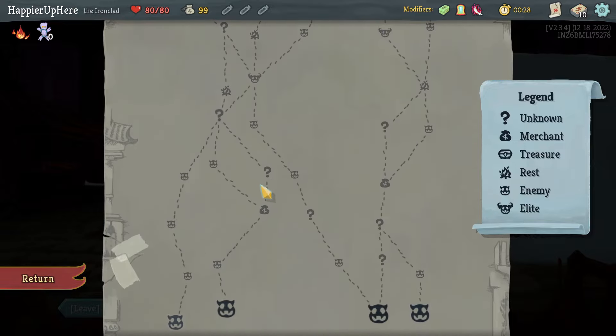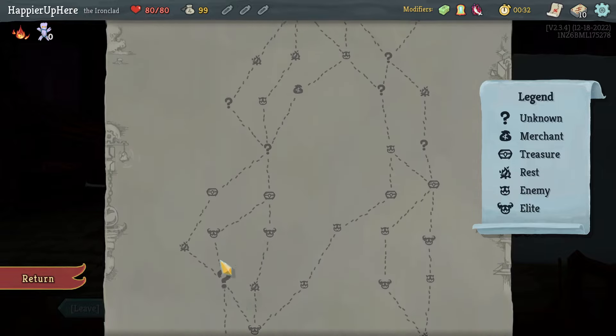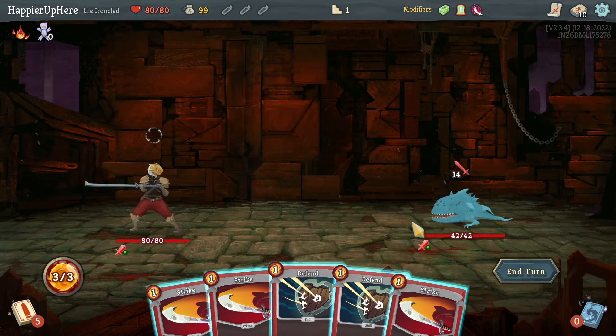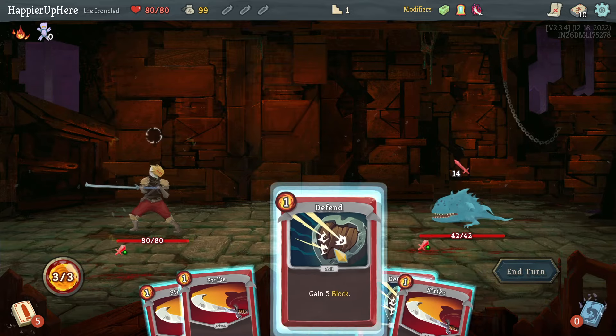Up until the first elite I can get two question mark rooms, which will unfortunately force me to have an early shop. Afterwards I'll get an extra question mark room and then two more — a total of five, which is not bad. It's a bummer I'll have to go to that shop first with only less than 150 HP usually.